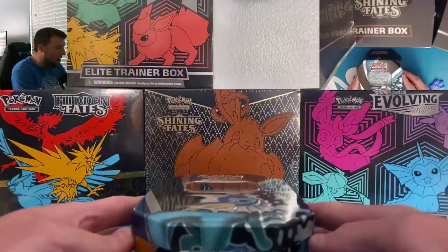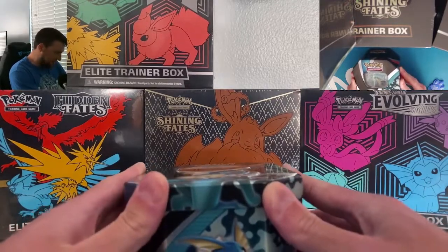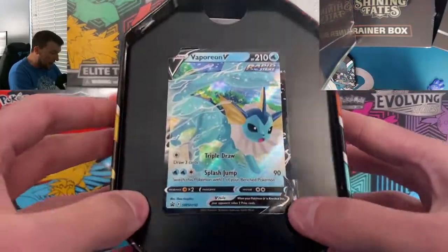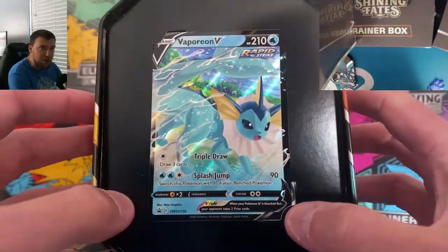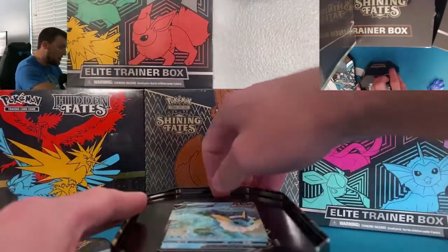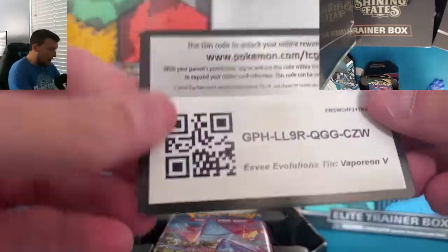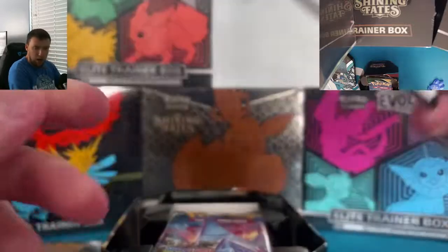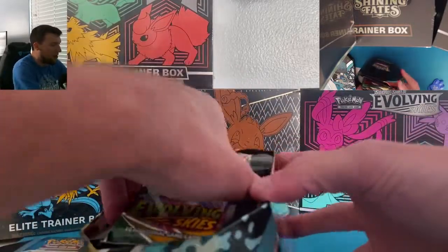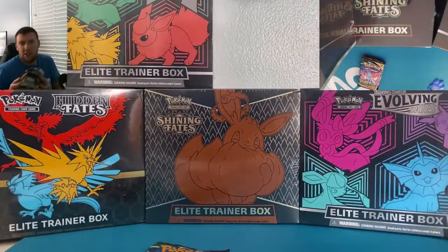As a note, this is the only place you can get these base V promo cards — they do not include them in Evolving Skies. Beautiful Eeveelution promo card right here. There's the code card. As usual, I give away code cards in every single one of my videos for every single pack or box opened. I like the tin already.